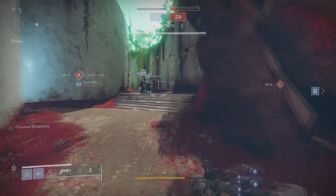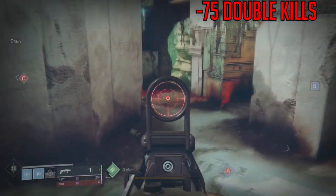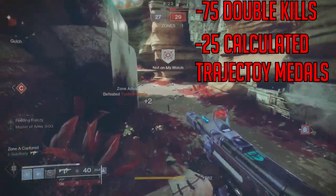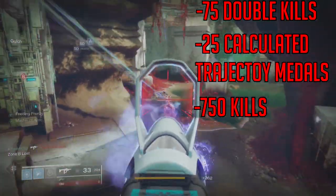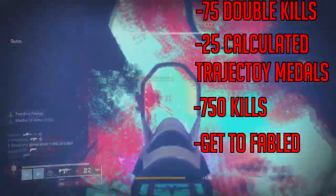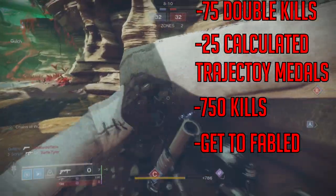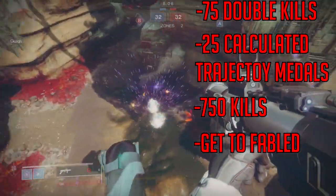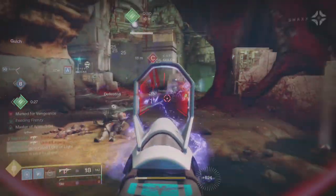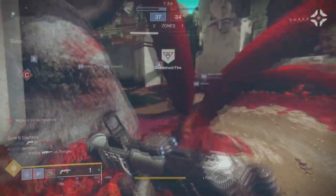Let's start off with how you're going to have to get this gun — the quest steps. You will need to get 75 double kills, you're going to have to get Calculated Trajectory medals, which means you need to get three kills all with grenade launchers — by the way, that's not obvious — and you have to hit Fabled on the comp playlist. Bear in mind that if you do the quest steps in the comp playlist you get extra points towards these goals, so consider doing that because it'll be faster for you.